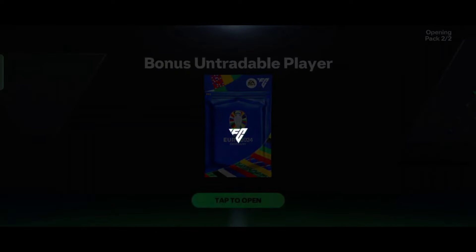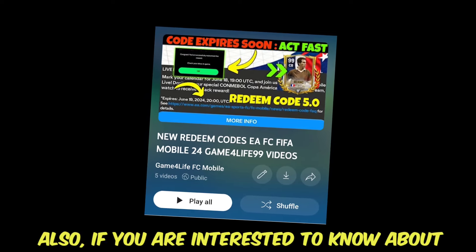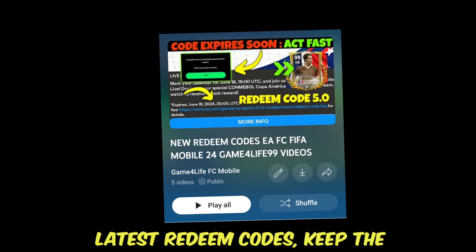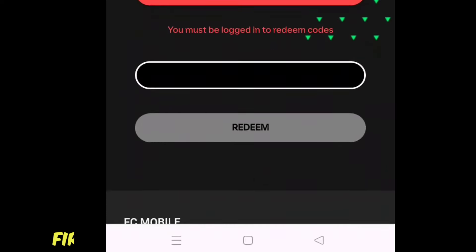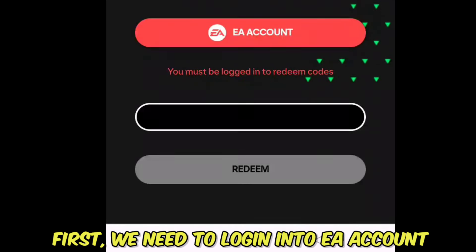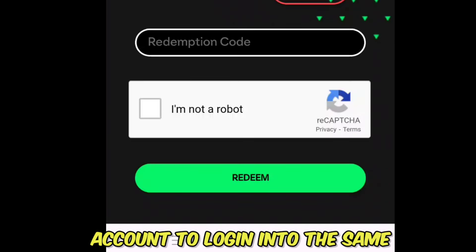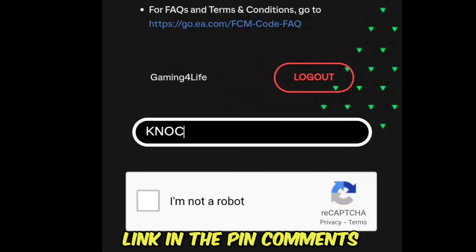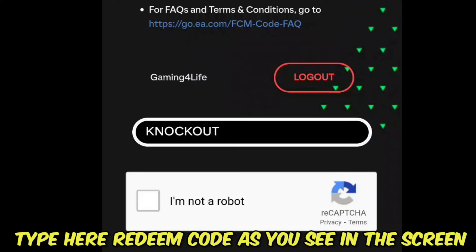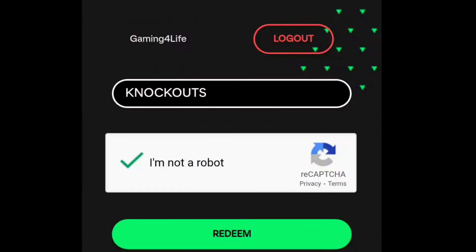If you're interested in the latest redeem codes, keep track of this playlist. Redeem code 6.0 is available now. First, we need to log in to an EA account. For first-timers, you need to create an EA account to log in. Now we've logged in, and here we can enter the redeem code — the link is in the pinned comments. Type the redeem code as you see on screen.